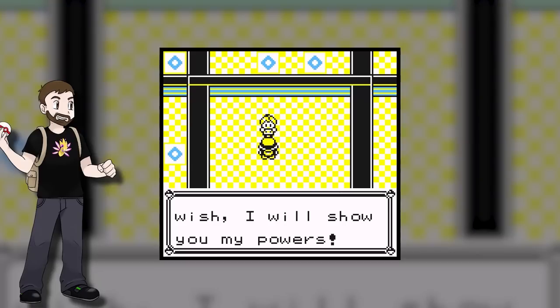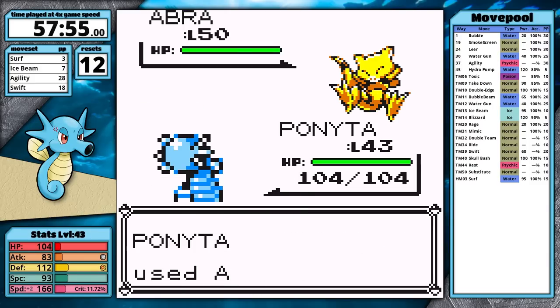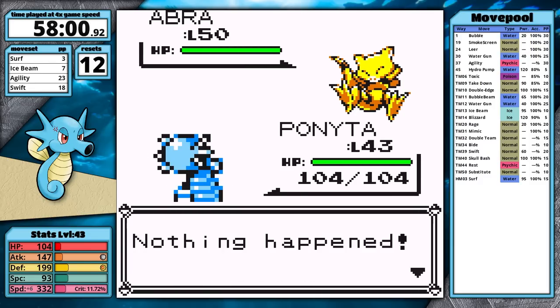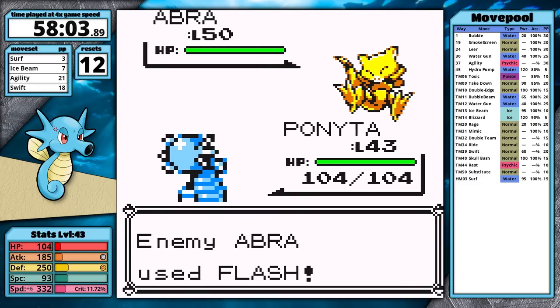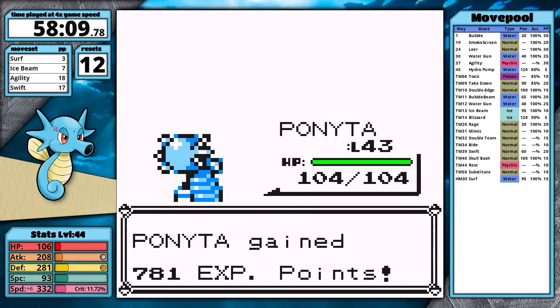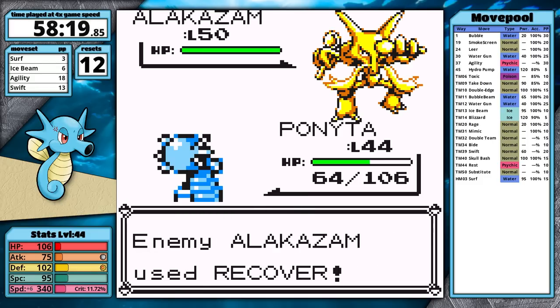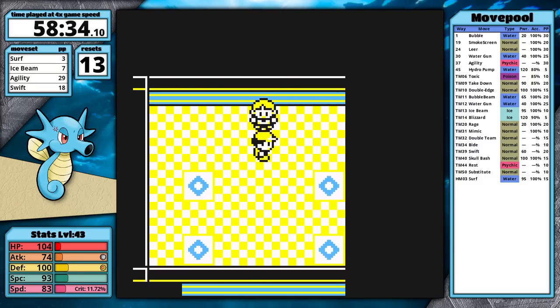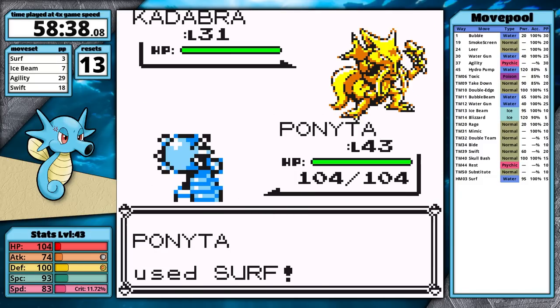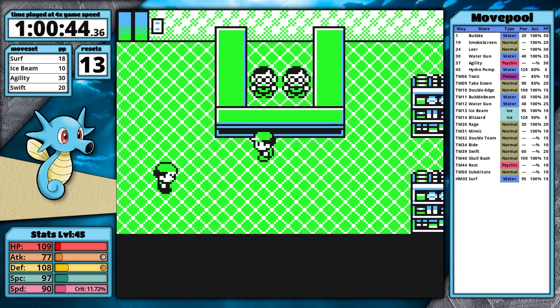I want to fight Sabrina next because she's basically a free fight. Using Agility in combination with Abra's Flash, I can set up the badge boost nine times. This is made possible because Swift bypasses accuracy checks. Unfortunately Horsea levels up after knocking Abra out, resetting all the boosts — I reach the Alakazam but it finishes me off. I use a Rare Candy next time to prevent the level-up, fight an optional trainer to level up beforehand, and this time things go according to plan. I make a pit stop for more vitamins and then go to Erika's gym, which turns out to be easy with Ice Beam.